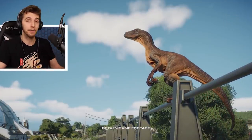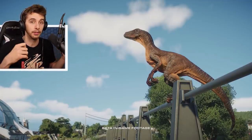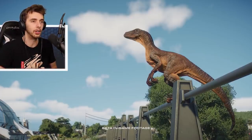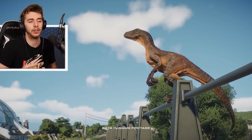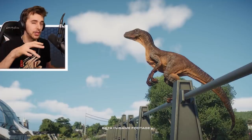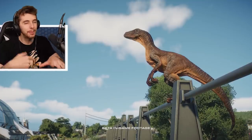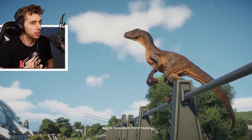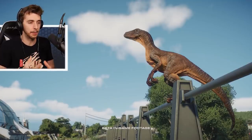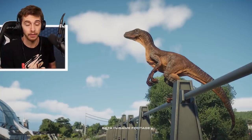What I thought would be a really good idea is to have green energy. Maybe it takes a lot of research, but then you can eventually get wind turbines or solar power — that would be a lot cleaner. Maybe guests' happiness goes up around it. If a power station is right next to a path, it's noisy and they don't like it. Little bits like that could be added into the game, but it's just too late. I feel like bringing the park more to life in that regard would go a long way for the longevity of the game.